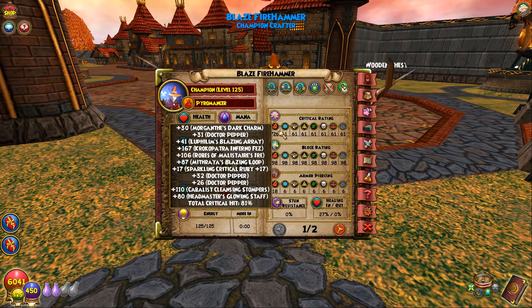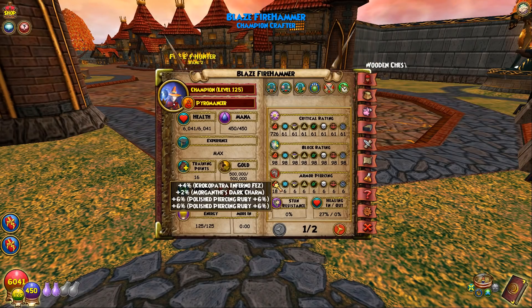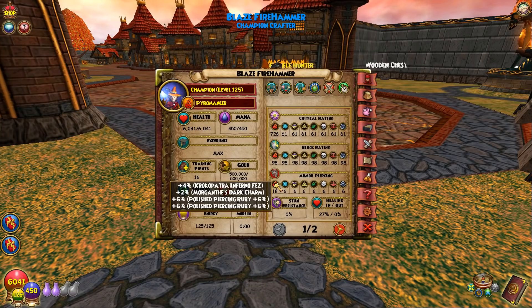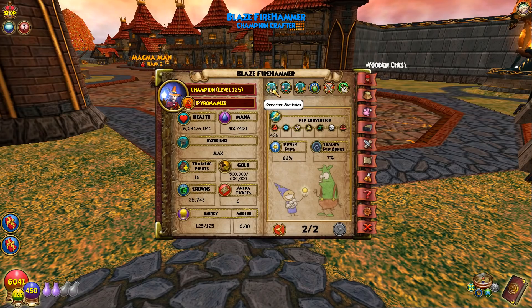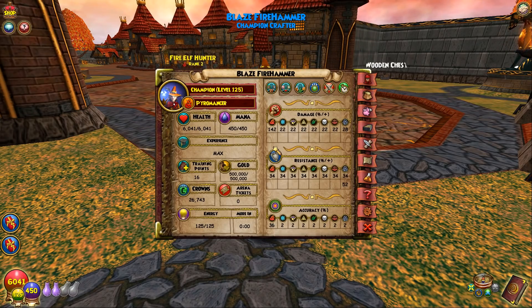I'll crit most of the time, and block doesn't matter anymore. Pierce is at 18 — you could get more critical if you switch out the pierce jewels for critical, but I like around 20% pierce. Power pip is at 82, which is not the best, but as you'll quickly find out on a fire wizard at max, it's tough to balance power pip and accuracy. For storm I can do it pretty well, but for fire I really struggle getting to 100% or even close to 100% power pip. With 140 damage it's going to be at 82, plus 7% shadow pip.